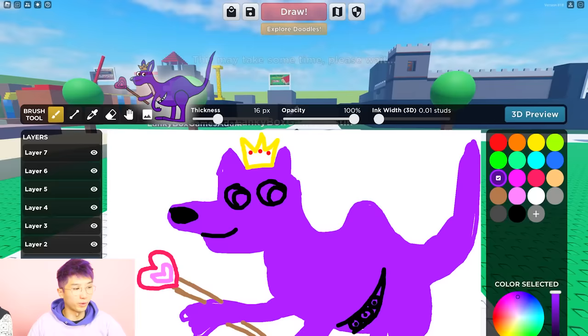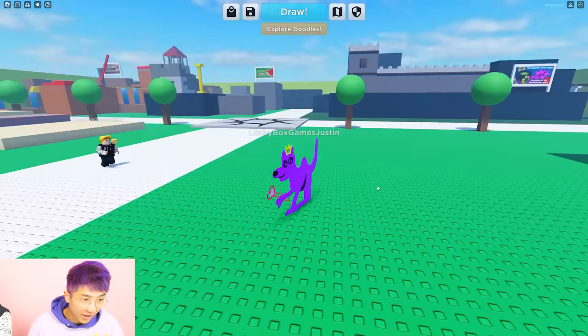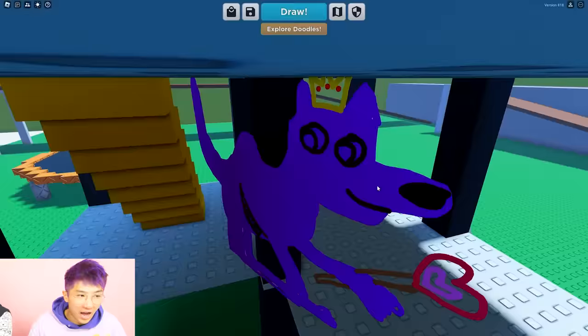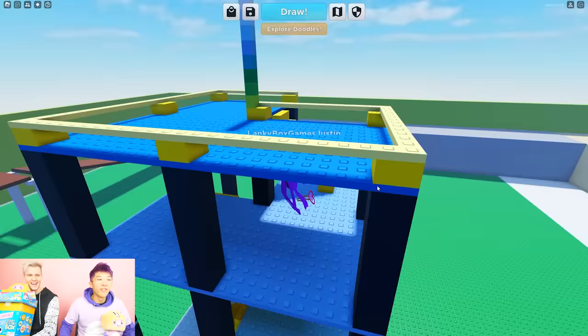Wow, that's crazy! That is such a good drawing, guys. Somebody give me an award. Now I'm gonna do a jump scare as the purple kangaroo. Kangaroos can hop — hippity hop. I'm gonna hop to the top of this tower. Here we go. I'm gonna hop to the top, and I won't stop. And I'm gonna drop on Adam!